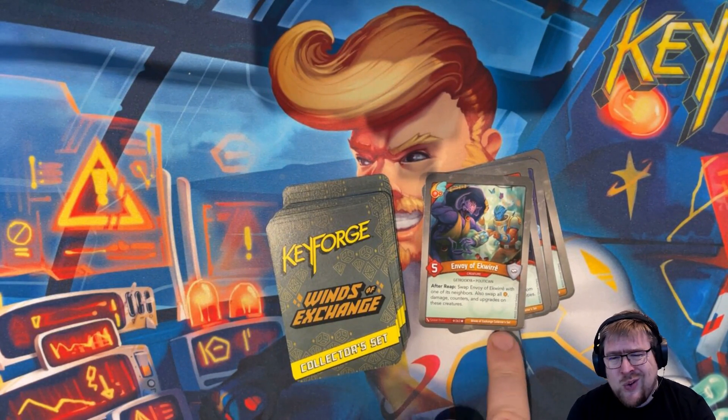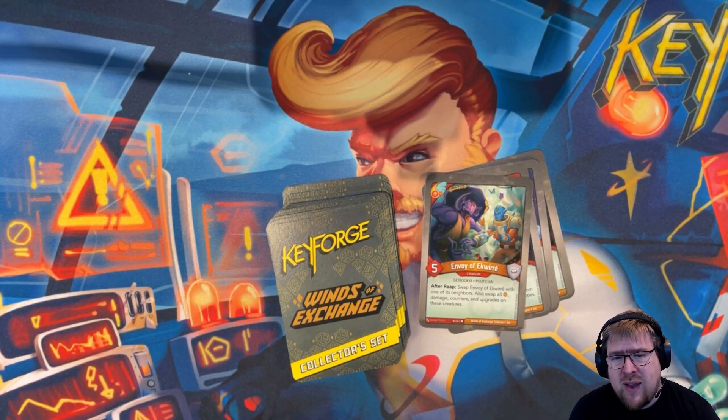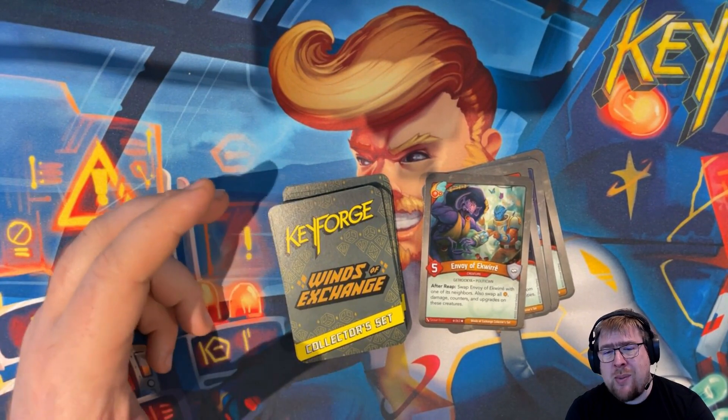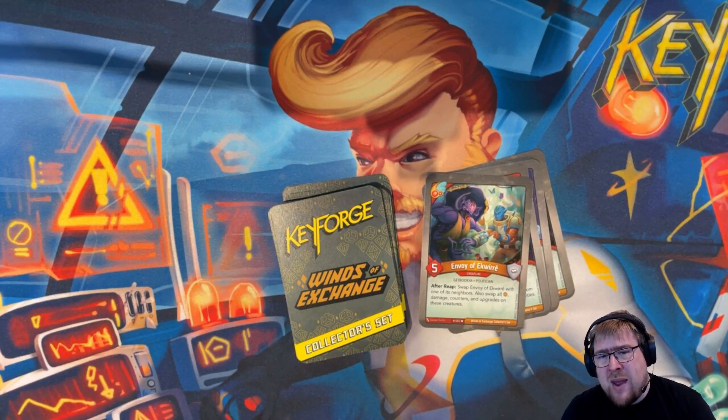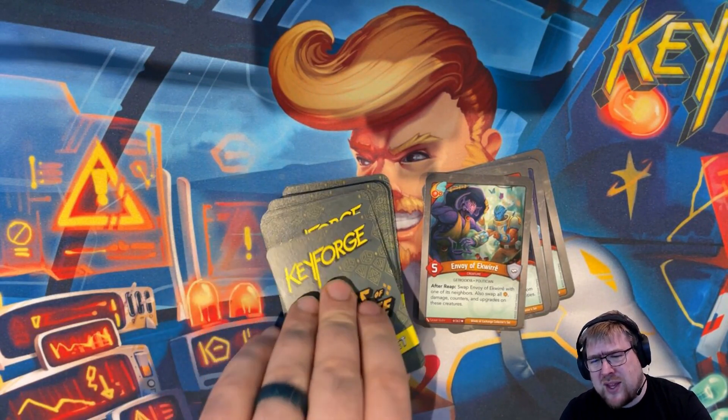Envoy of Aquiri is a five-power politician. After it reaps, you can swap it with one of its neighbors, and you also swap all amber, damage counters, and upgrades on those creatures. I just haven't seen this be good or matter in any way. It's kind of interesting, but I don't think it's good.